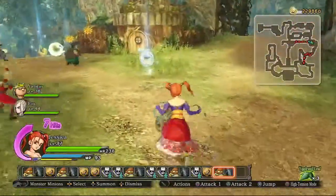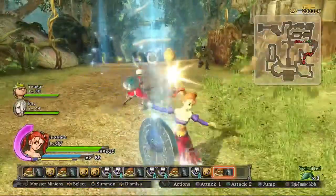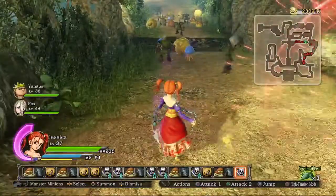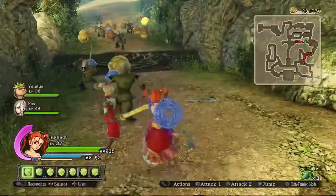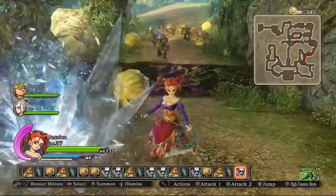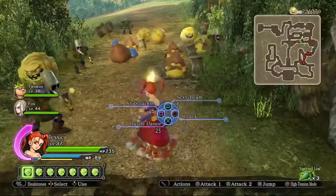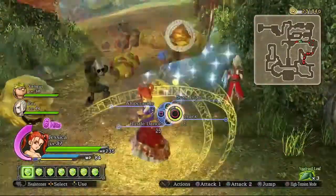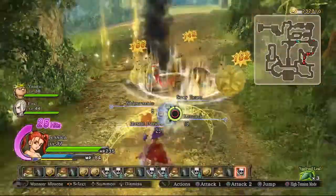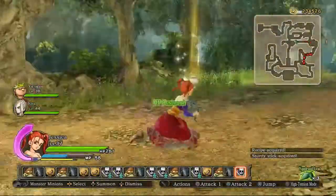Crack and Crackle are pretty different from each other — Crack is just three really big ice spears. Crackle is a big ground effect, and then the third level is a gigantic ground effect. But because they're ice spells, they have the chance to freeze, so they're pretty useful. The only other people who have a chance to freeze things are Aurora and Doric, because they're the only other people with ice attacks.